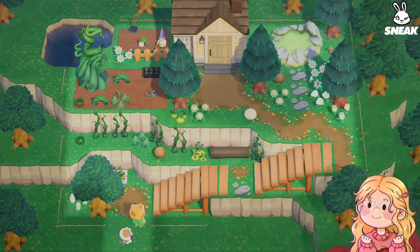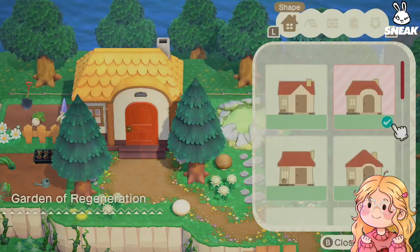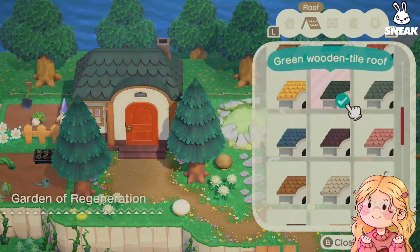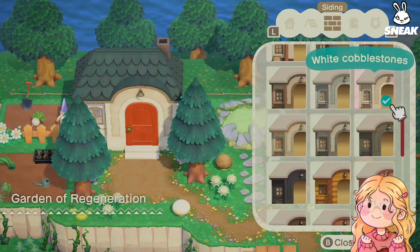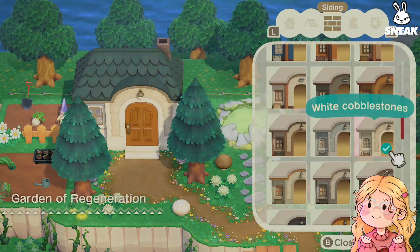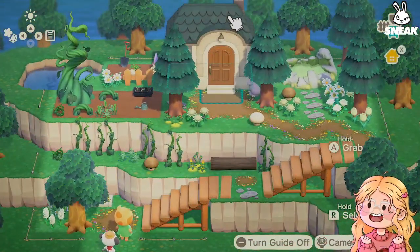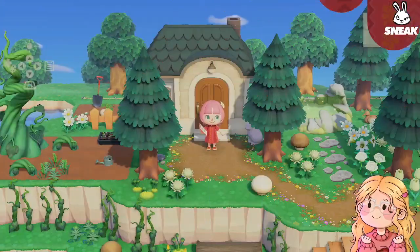Let's take a look at the house. Let's see if we can do the exterior. I like that. That's cute. That's cute. I like the texture. All right, let's go inside now.